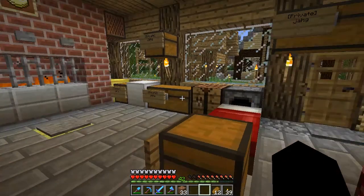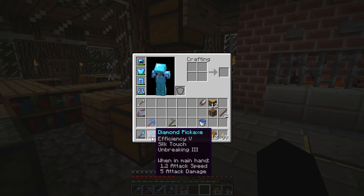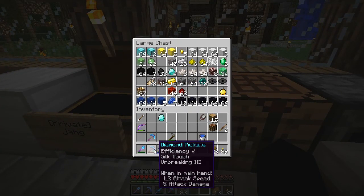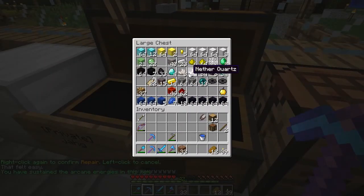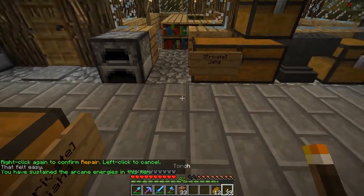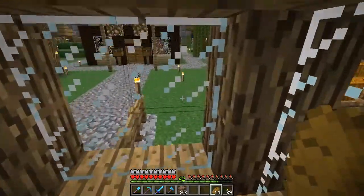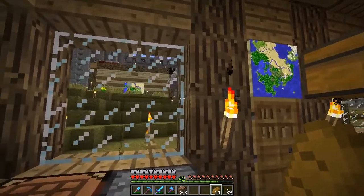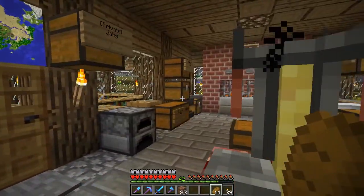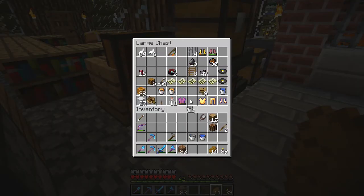I needed ice, didn't I? So that's fine because I've got a silk touch pick, which I should probably repair now that I see it. I know it's got tons of uses to it and I've got tons of diamonds, so all is not lost. Just a little repair there. I've got that. I want to do almost sort of ice-tray things that I've seen people do. In order to do that I've got to travel out to an icy type biome. Does stuff freeze automatically in those? I don't know.